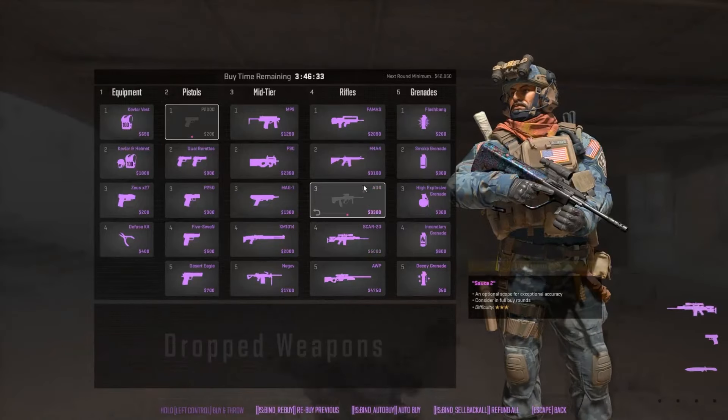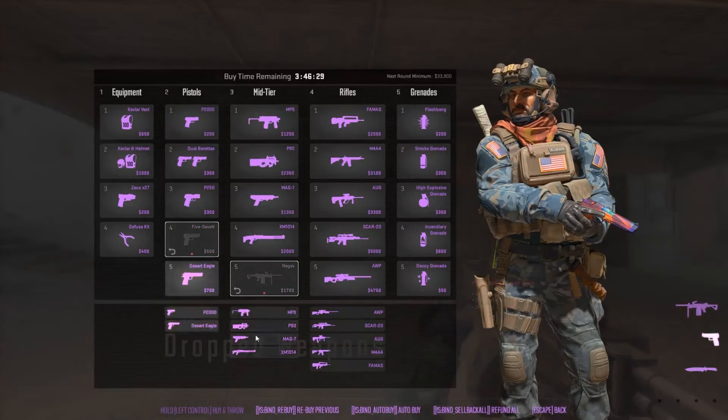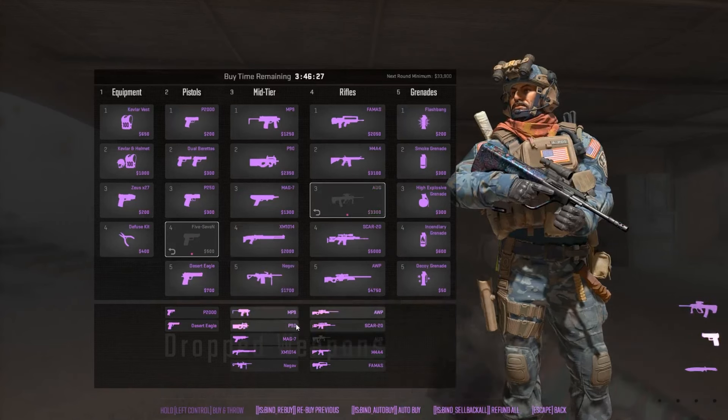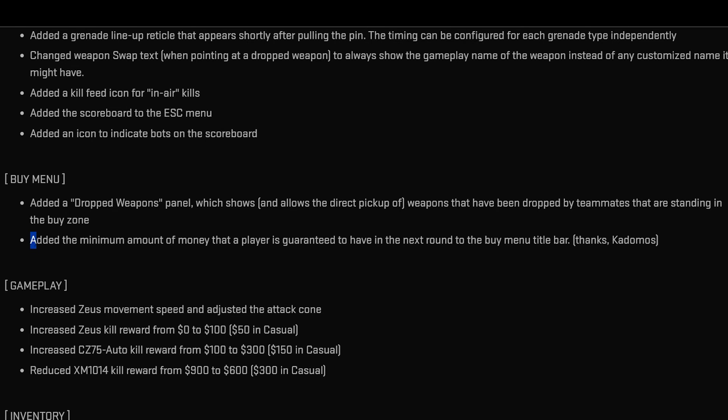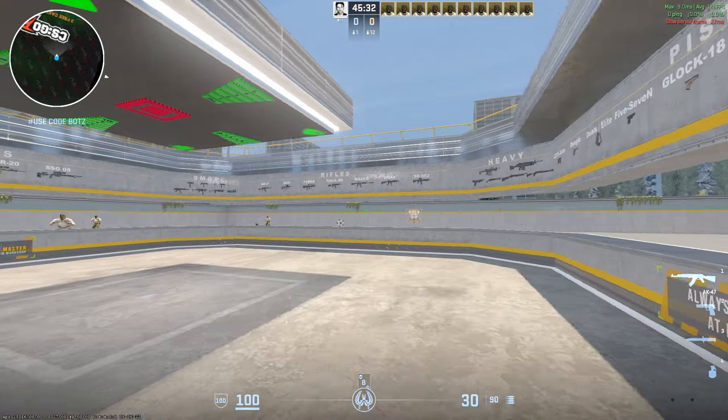There is also a dropped weapons panel that shows weapons dropped by teammates who are standing in the buy zone, and they added a display showing the minimum amount of money a player is guaranteed to have going into the next round. So if you're bad at quick math, all of that is now available at a quick glance.